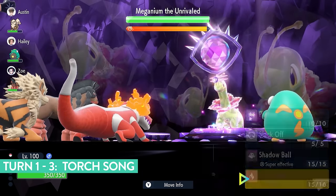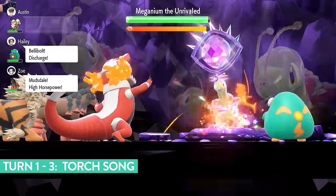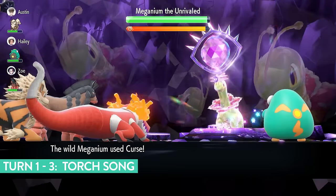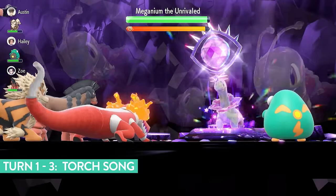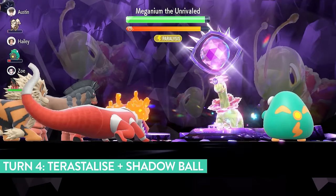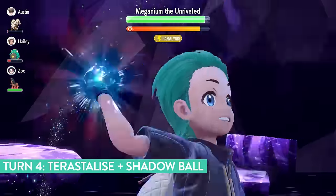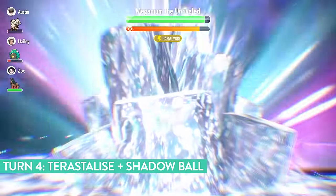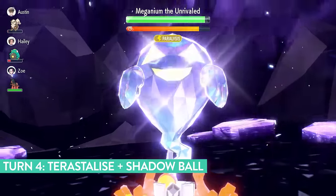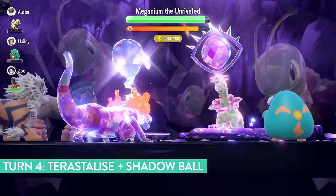Meganium will go for a mix of Curse, Zen Headbutt, and Seed Bomb against Skeledurge. Don't worry about Meganium's boosts — Curse raises its attack and defense by one stage each use, but our Unaware ability means we ignore any boosts the Meganium gains. On turn 4, Terastallize and lock in with Shadow Ball. This is predominantly the main damaging move we'll use, but there are a few things to manage early on before you can just spam Shadow Ball until the raid ends.